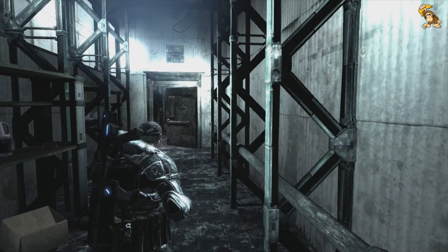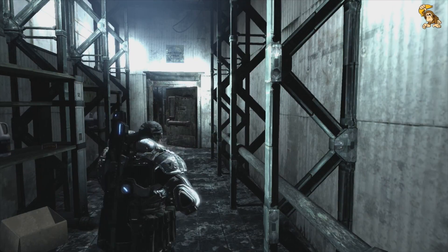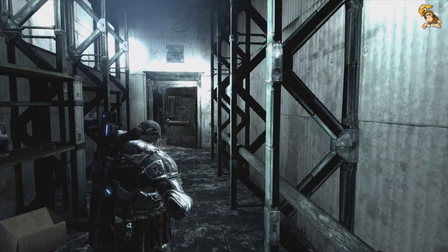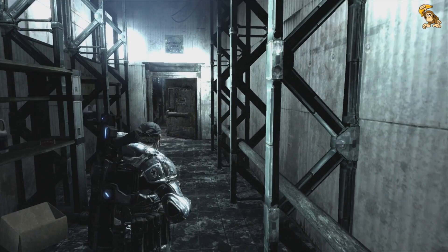Hi guys, Gunchip here and welcome back to my insane playthrough of Gears of War on the Xbox 360. We're currently on a mission to track down Alpha Squad, or what's left of them, and recover something called the Resonator. We've basically been walked into about three ambushes so far, so it's not looking good to be honest.